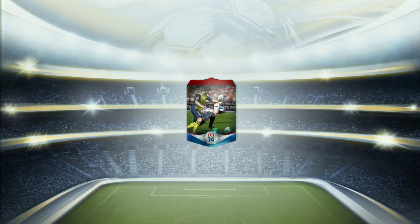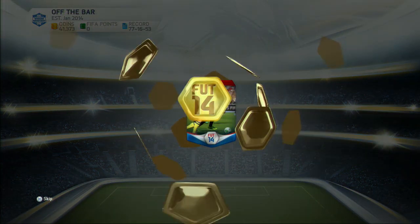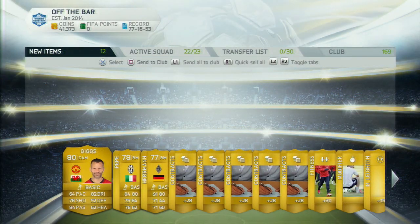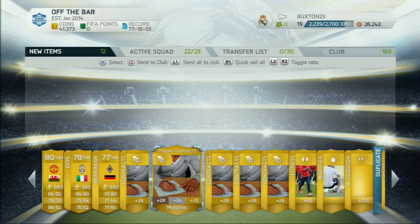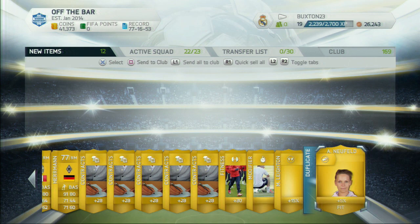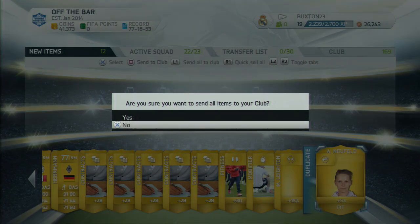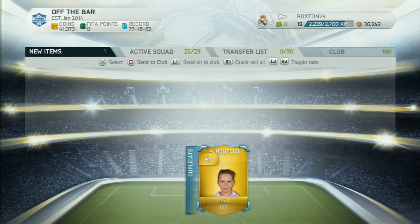This is our final pack — who are we going to get? Can it possibly beat Yaya Toure in any way? It was Giggs! So yeah, still a pretty awesome pack opening — probably my best ever on FIFA. The most valued player I've actually ever got in a pack before was Marcello last year, who was worth about 30k at the time. So yeah, this is the end of the pack opening — please like and subscribe and I'll hopefully see you next time.